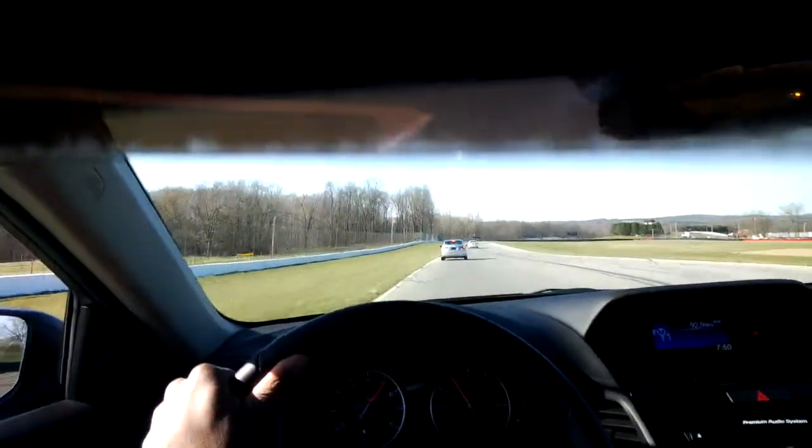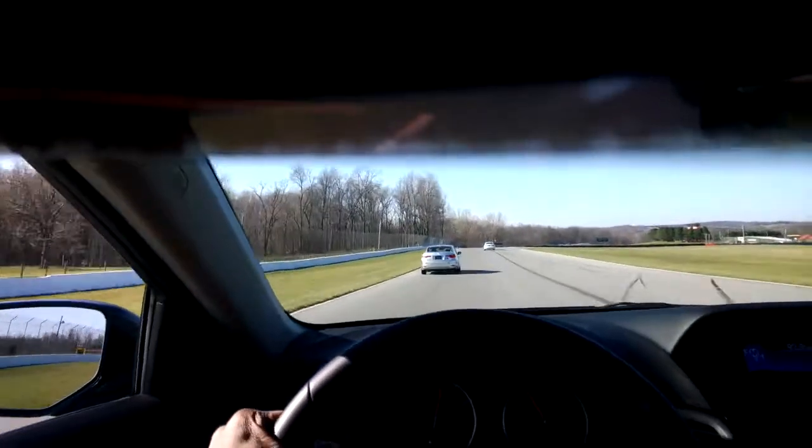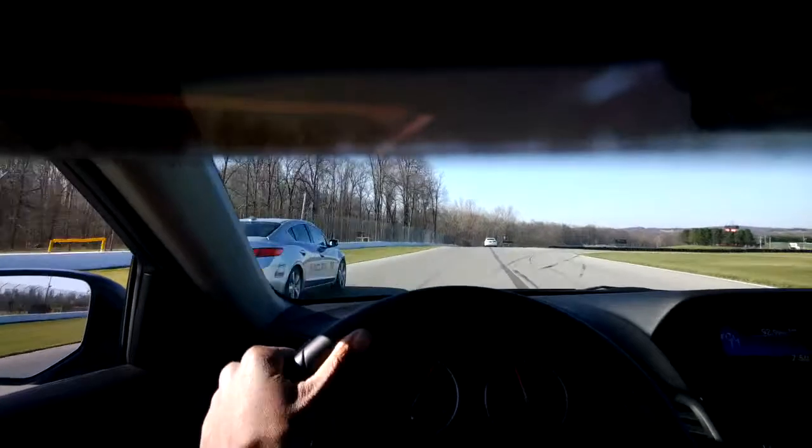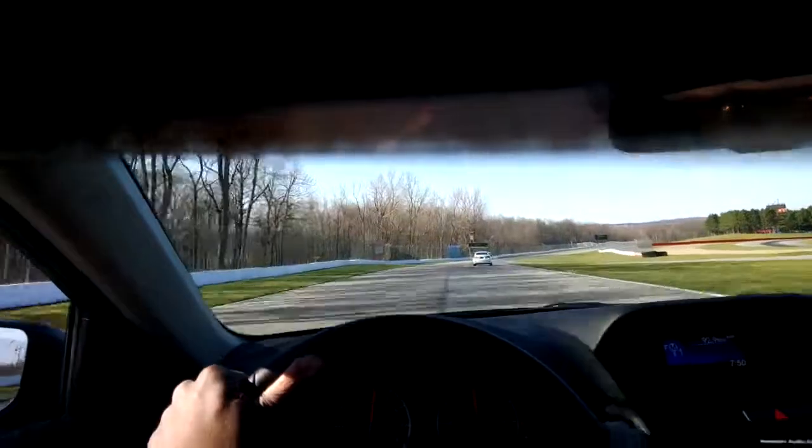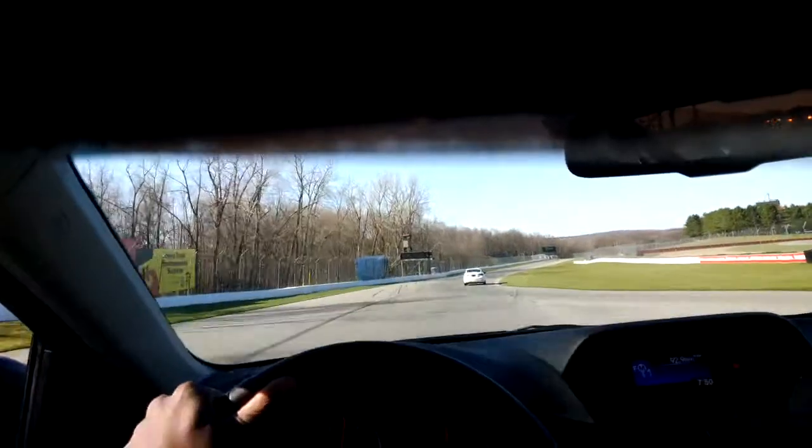Number 18, get the skater to the left. I need number 11 to come up the middle. Back to the left — apex is going to go to the straightaway. Number 18, tuck in nice and tight.